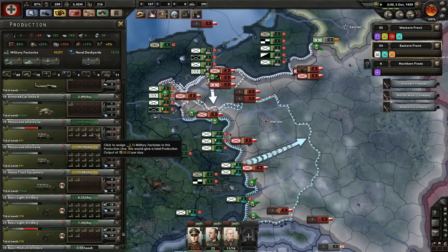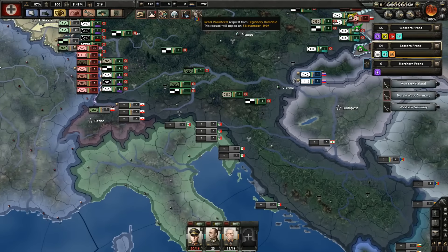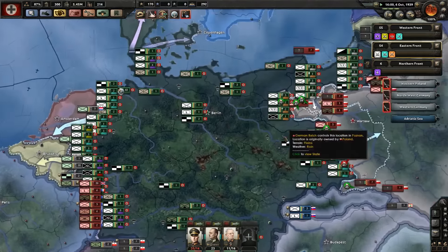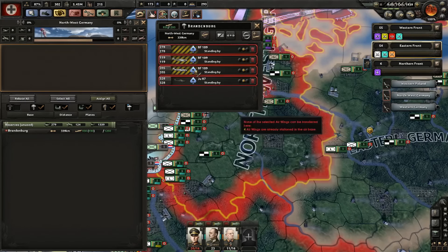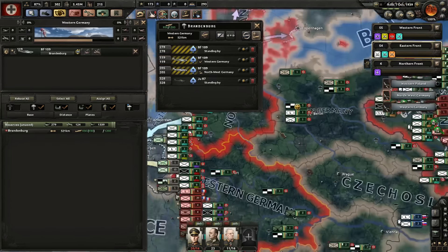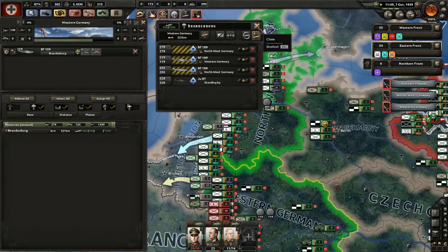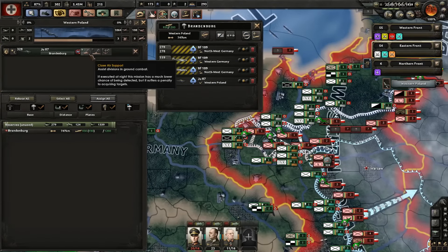Two more factories — add them. Send some of these guys to ports. I've got one port unguarded but should be fine. Air wings with no mission — yes I know. Bombers — we're going to need air superiority and interception. There we go. And I want the Ju 87s over here flying close air support. Actually I should probably move you guys over there.